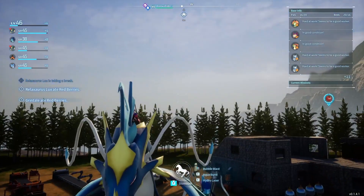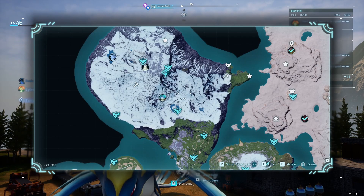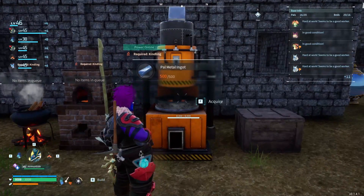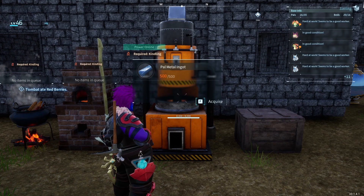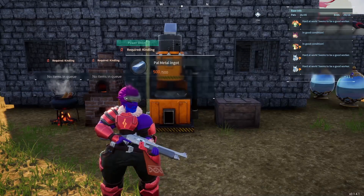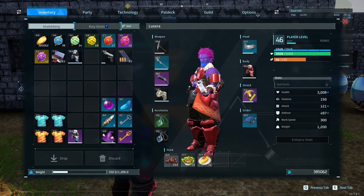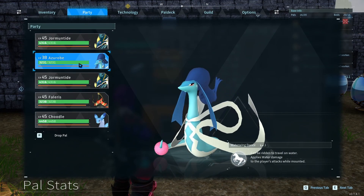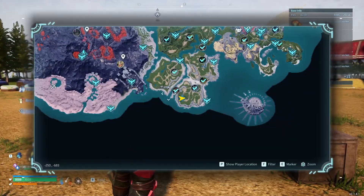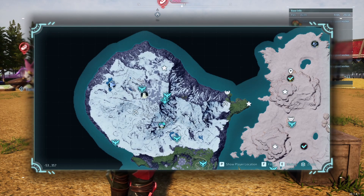We're going to start this off exactly like last time - go on a journey, explore the Northern Ice region, do a couple of dungeons, and see if we can pick up any good accessories that will hopefully help us out. We can get a Palmetal armor recipe - I set some Palmetal ingots to craft, 500 ready to go. If not, we can make the base armor at level 46. We'll probably also take on the King Paco boss and the Lyleen Noct while we're up here, because I feel like we could probably do both at this point.